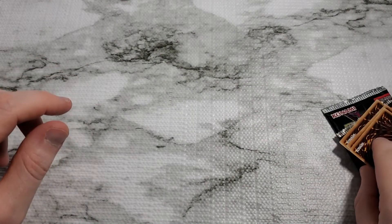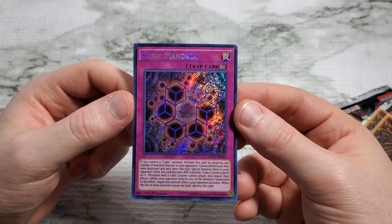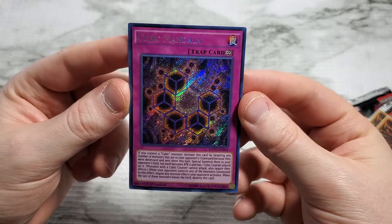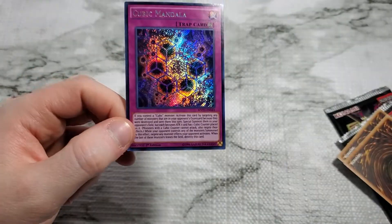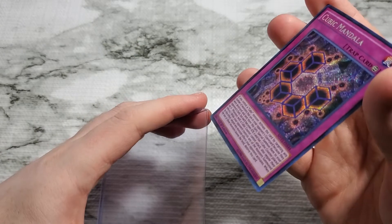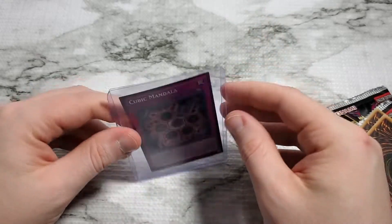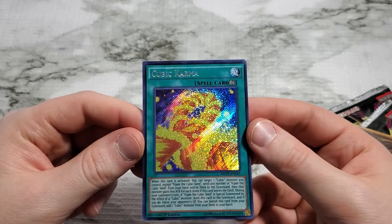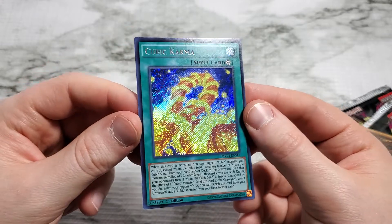We'll slide this one in. They did a good job pairing this pack up — all these are going to be targeted, it seems like, either Dark Magician or Blue Eyes. Cubic Mandala — if you control a Cubic Monster. I'm not going to read all of this, you can pause the video and read it. There's a hypnotic card artwork for the design there. Secret Rares throughout the pack. Cubic Karma — Cubic Monsters must also be a powerful set here. Very unique designs.